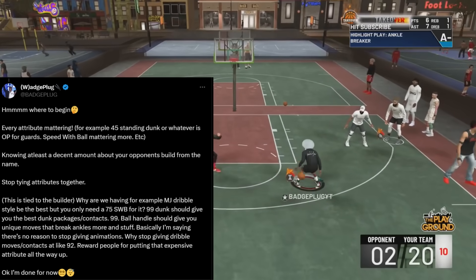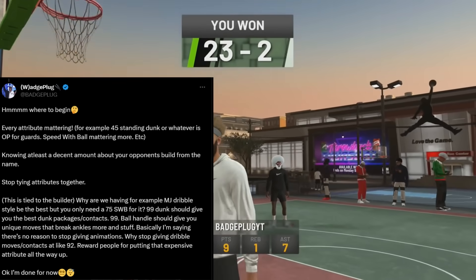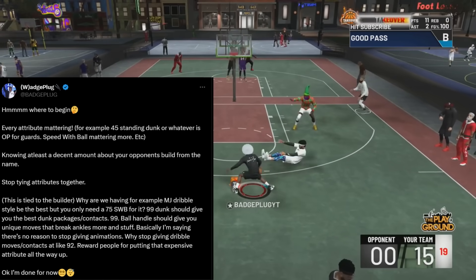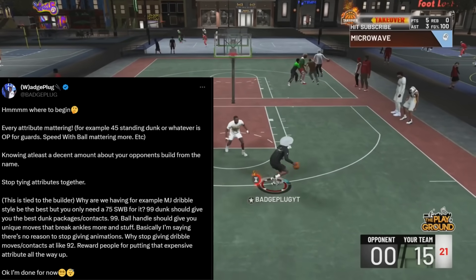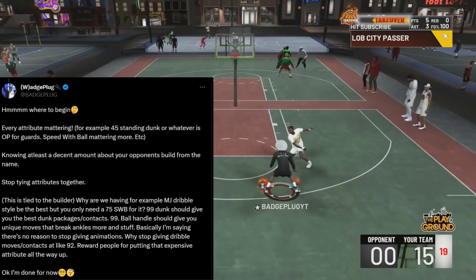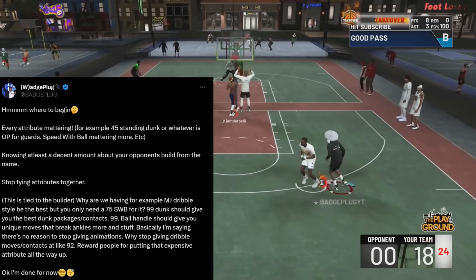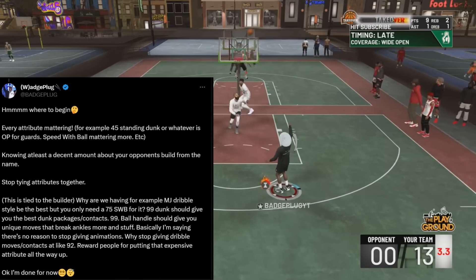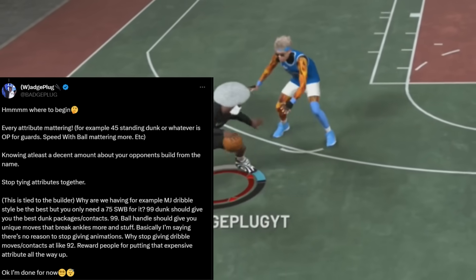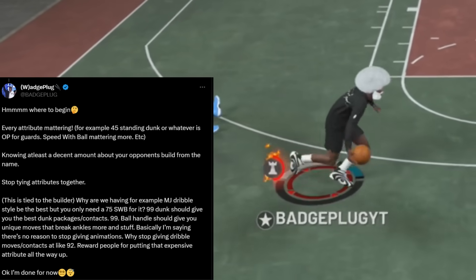Under his tweet I said: every attribute mattering — for example, if a 45 standing dunk is OP, it has to go. Speed with ball mattering more. Knowing at least a decent amount about your opponent's build from their name. Stop tying attributes together — why does the Michael Jordan dribble style, the best one this year, only unlock at a 75 speed with ball? That doesn't make any sense.